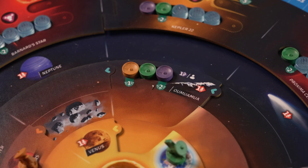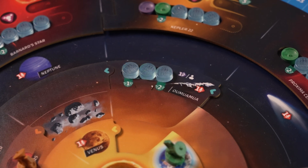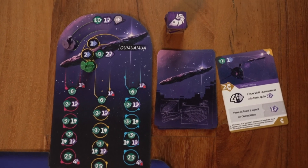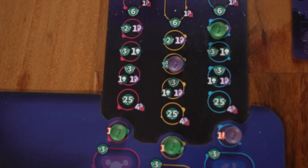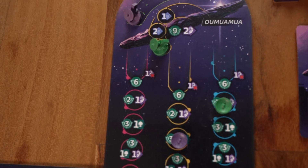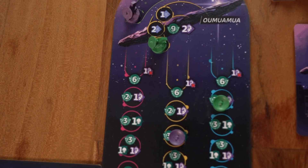But unlike other sectors, no winner is determined here. You just fully refill Oumuamua with data, leaving no markers behind. As it happens with all revealed alien life form boards, whenever you need to place an alien life trace, you now have the additional option to place them on Oumuamua's board.